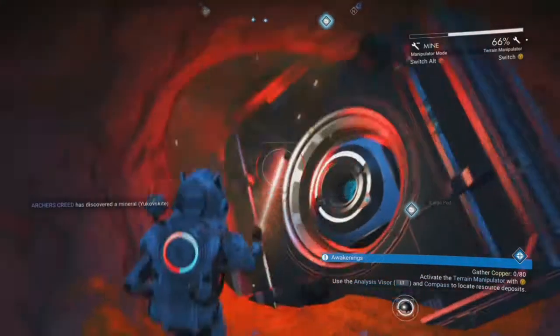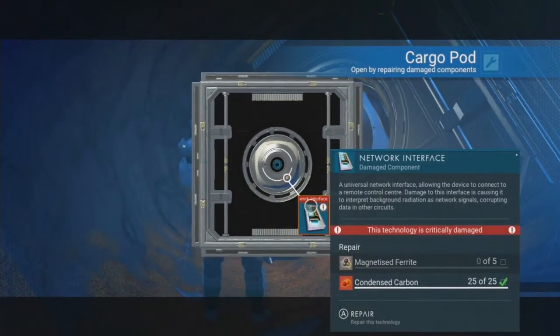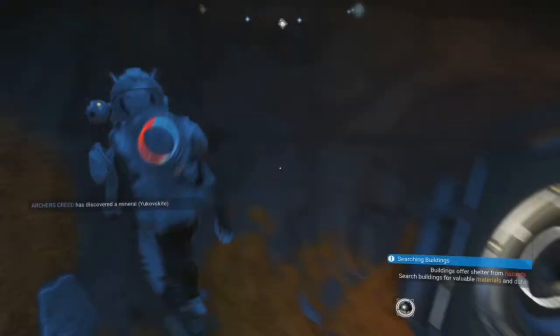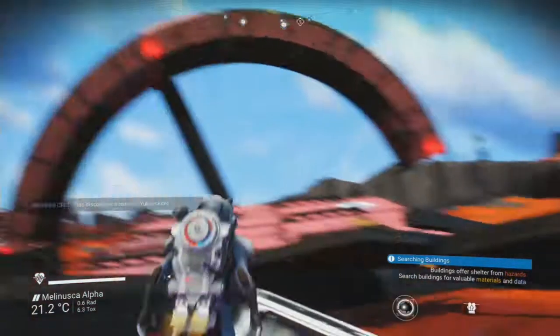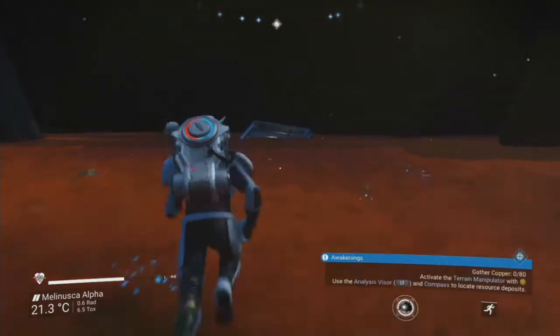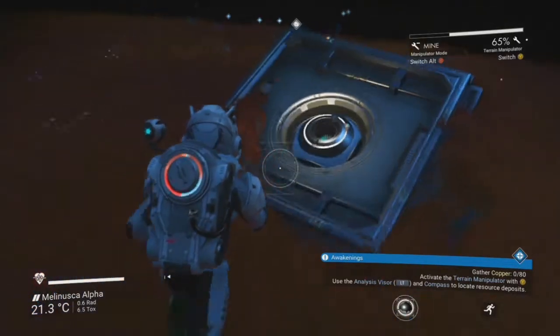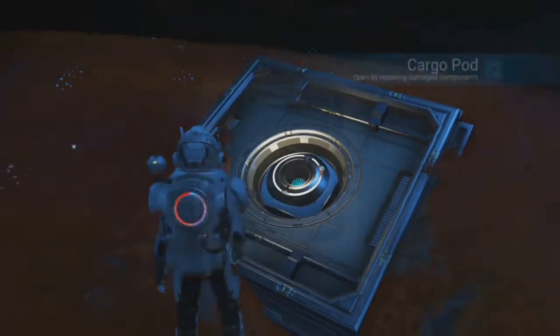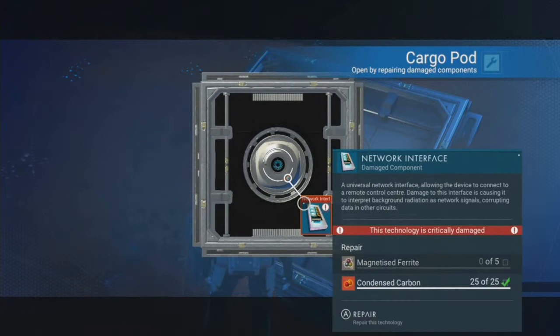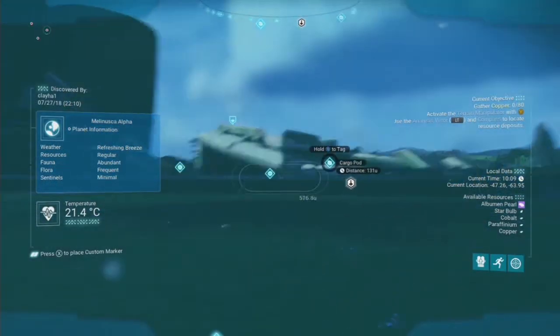Oh mate, come over to the freighter and have a look for cargo pods. Oh wait, I found the copper. I was completely ignoring it. How do you make magnetised ferrite? Because that's what we need... I've depleted my whole thing. Yeah, you need copper. Is that what you used to...? Pure ferrite or ferrite dust. Yeah, magnetised ferrite. There's like a huge deposit.